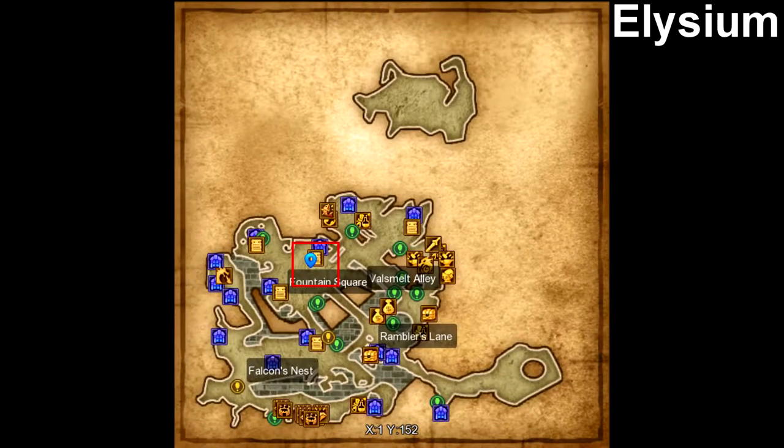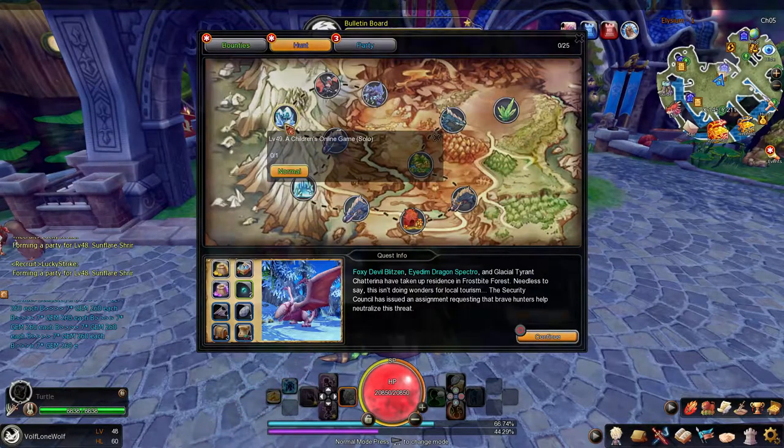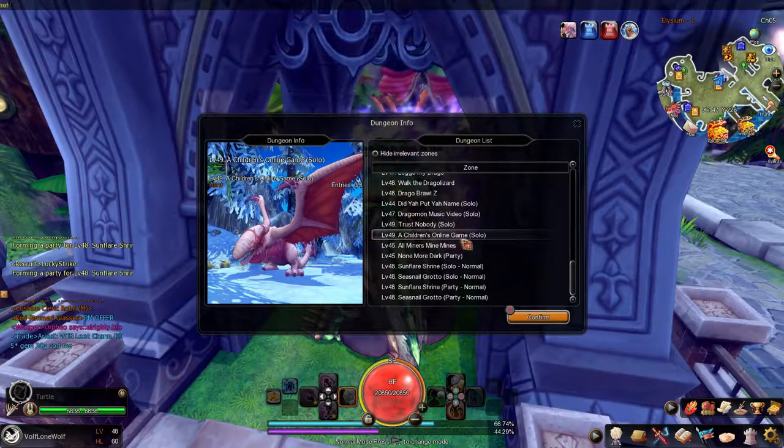Chatterina can be found on the map Elysium. Her dungeon name is called a Children's Online Game. She can also be found inside the dungeon Dragonmon Disorder and she can also be found on the map Frostbite Forest.